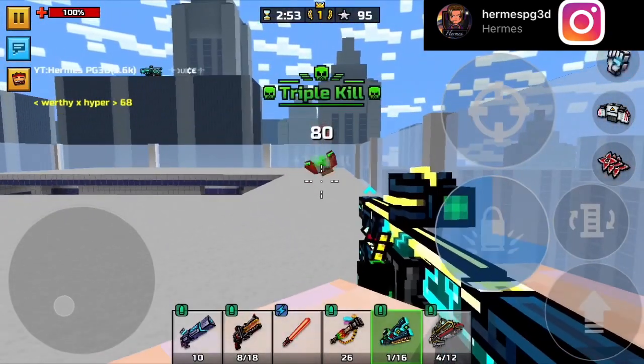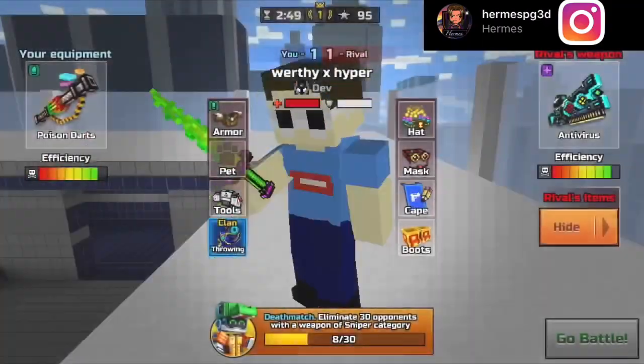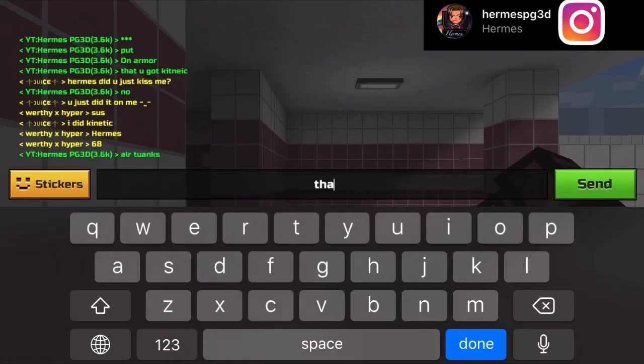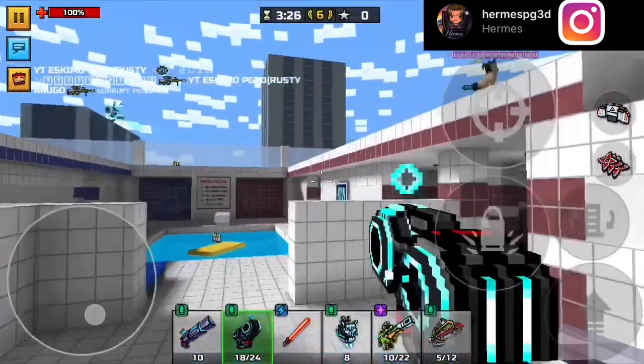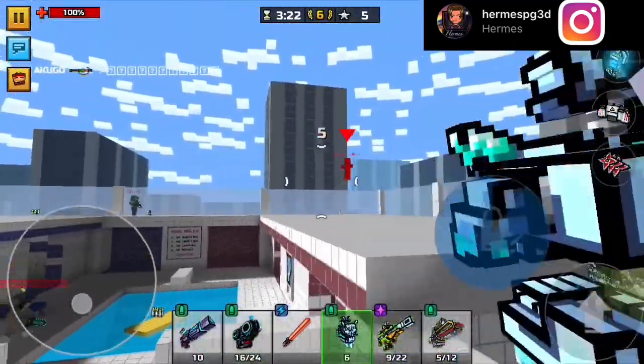Here's an example of what happens when your opponent has the same type of modules you have. If your sniper has kinetic modules and your opponent has kinetic modules on their armor, your gun will do less damage.